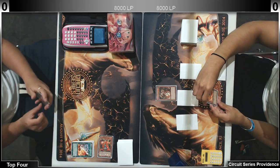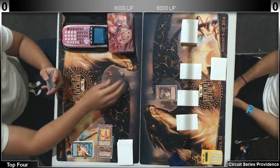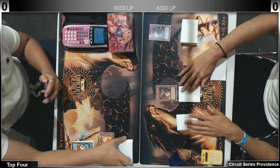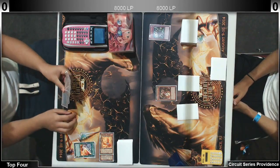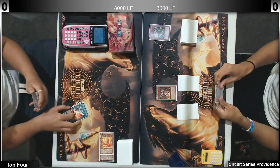I assume Giovanni thinks this level deck probably sucks — and I think that's what most of his opponents thought. He just filled up his grave and popped the backrow. His hand's probably not that good.